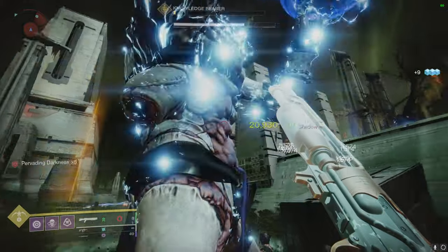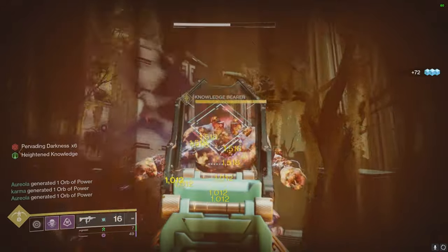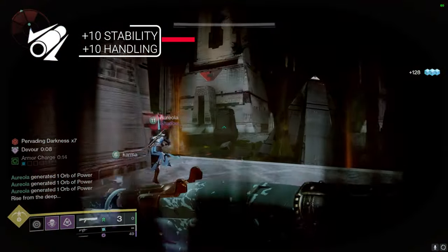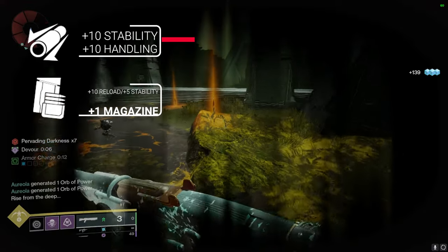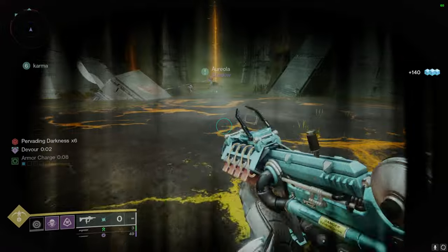Getting into the perk pool, for the first and second column, these areas don't truly matter to me in terms of PVE. But if you must know, I went with Barrel Shroud for that bump in handling and stability, and Tactical Mag just for that increase in magazine size. This thing goes through ammo like no tomorrow.